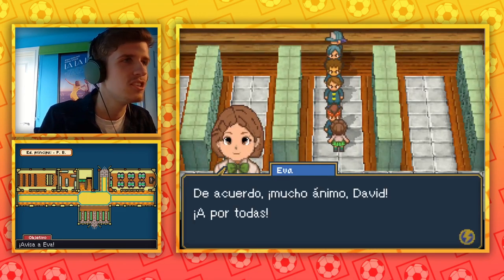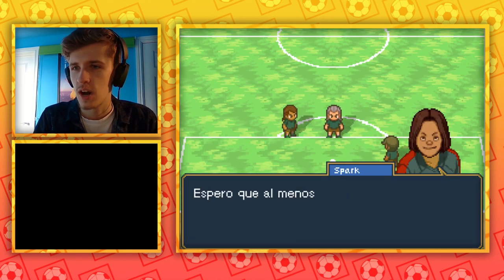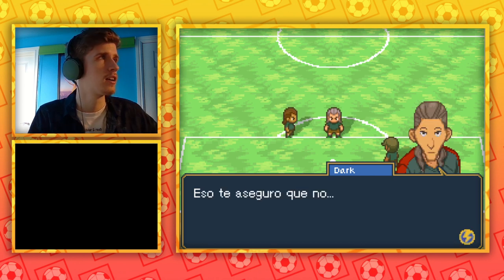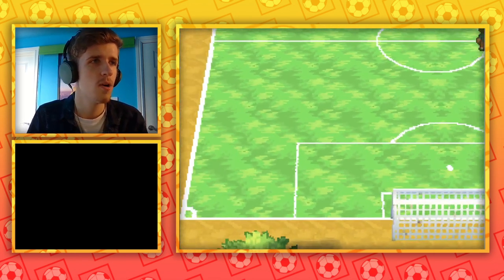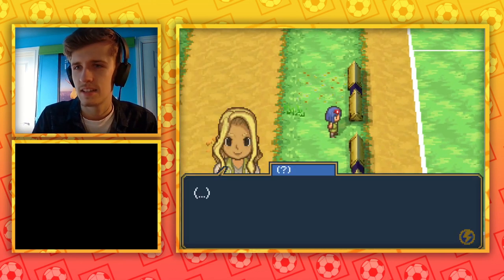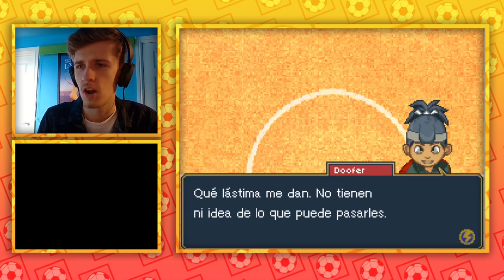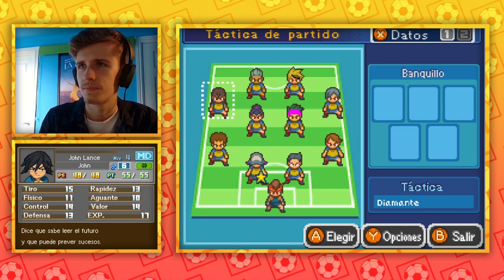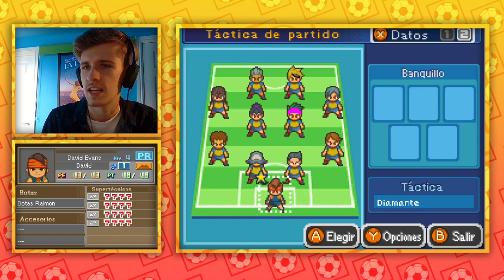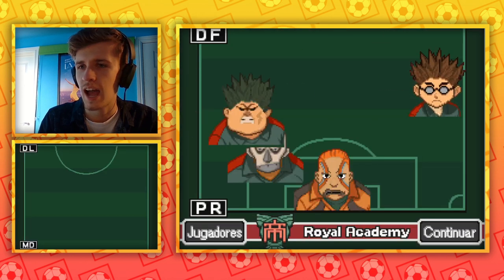But anyway, let's see just what the Royal Academy looks like. So we have Trace, Spark, and Dark! I guess that must be Tom Dark. I like the blonde hair. Let's take a look and make sure this is the formation we want. I don't see any problem with it. Obviously no one has any special moves yet, so it's kind of hard to position people. But I like that. Let's take a look at Royal Academy.